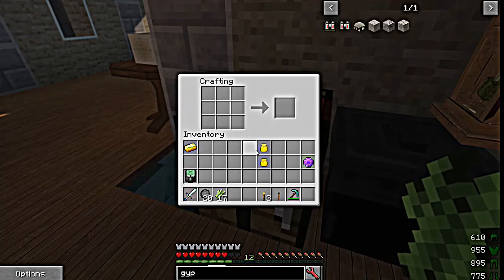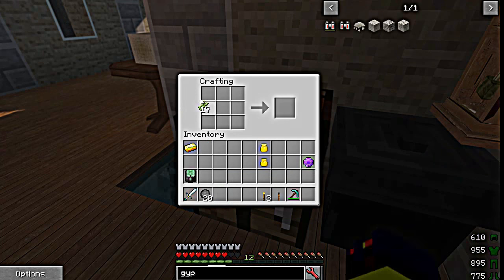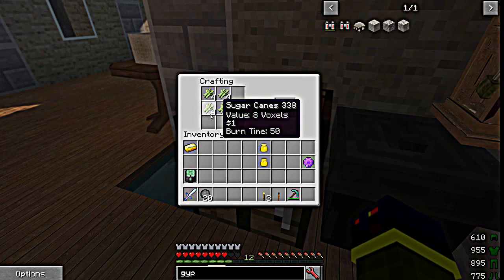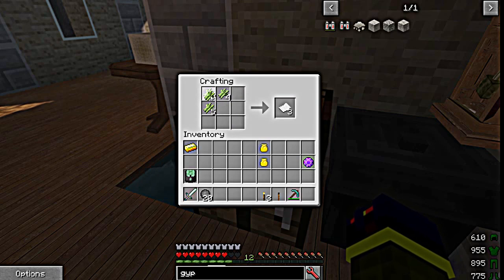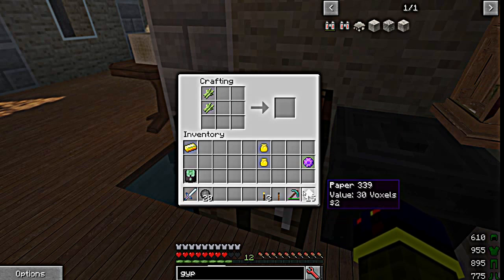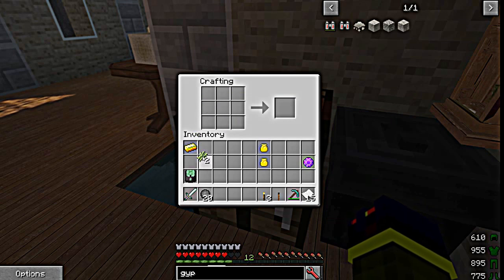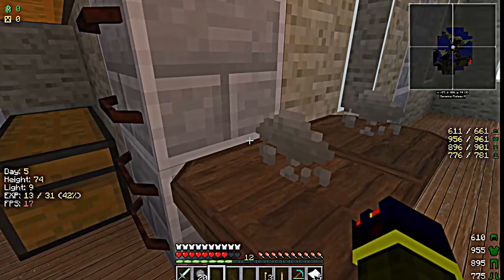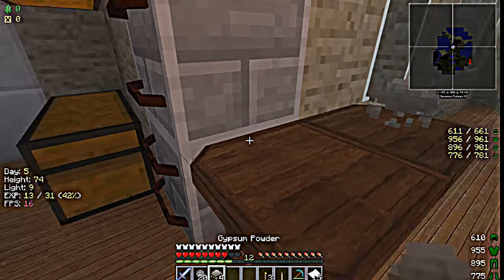Okay, we're going to make paper. All right, we got 15 paper now, and I have already mined some of this gypsum right here.